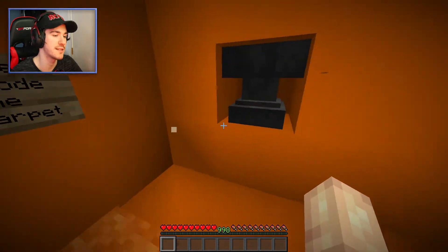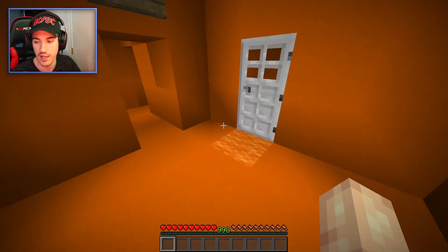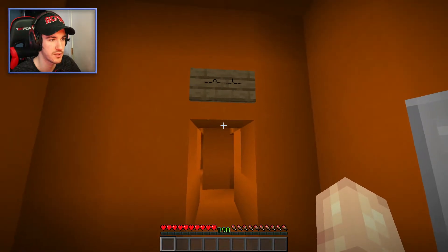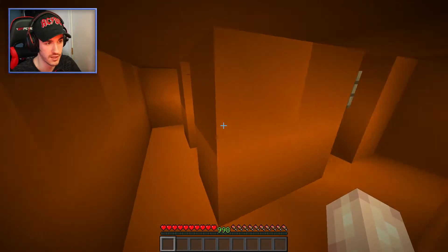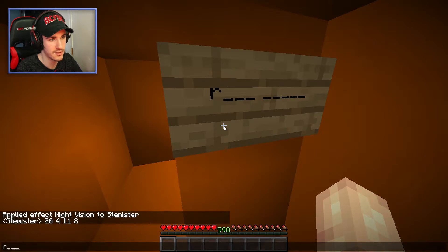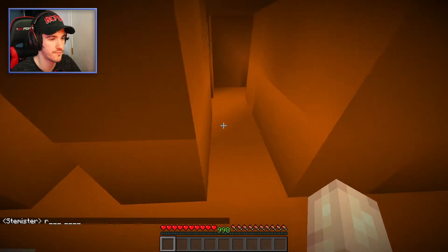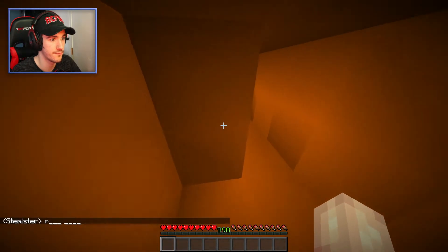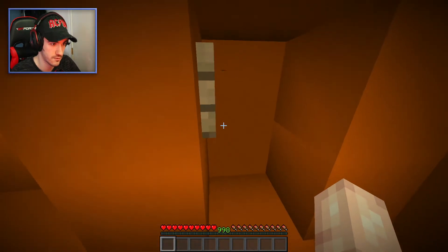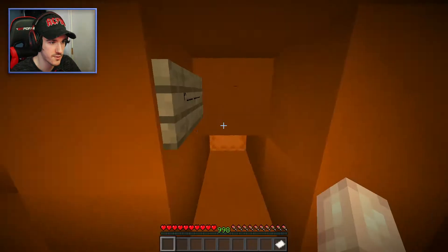Stage 2: use the maze. Mazes, I'm not the biggest fan of, but let's hope this is a good one. Throw the correct code onto the orange carpet — I will try to. There's a word there that I need to work out, I guess. So we'll just do this in R, and then 5. That sounds like it's doing something there. So we can quickly run around here — it did open that. Using those directional sounds to my advantage — that's the paper, that's what we need.